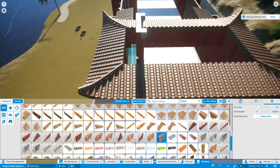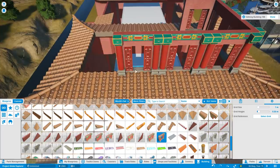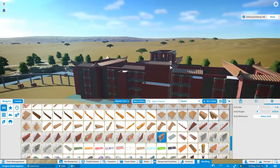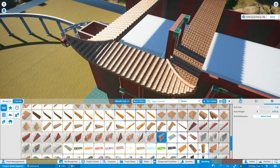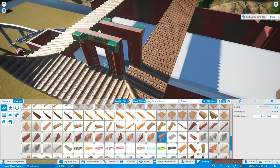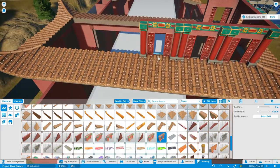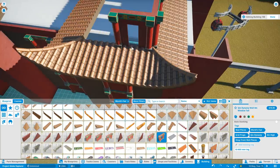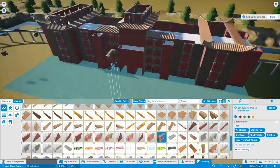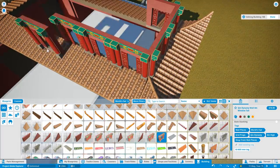This is coming together really nicely and quite quickly, actually. You're seeing about three and a half hours worth of gameplay sped up in this episode. So that's how long it took me to put this together — not too long, actually, but very heavily detailed. A big thanks to the different wall sections and roof pieces that came with the World's Fair Pack. There's some really, really good stuff in that DLC.